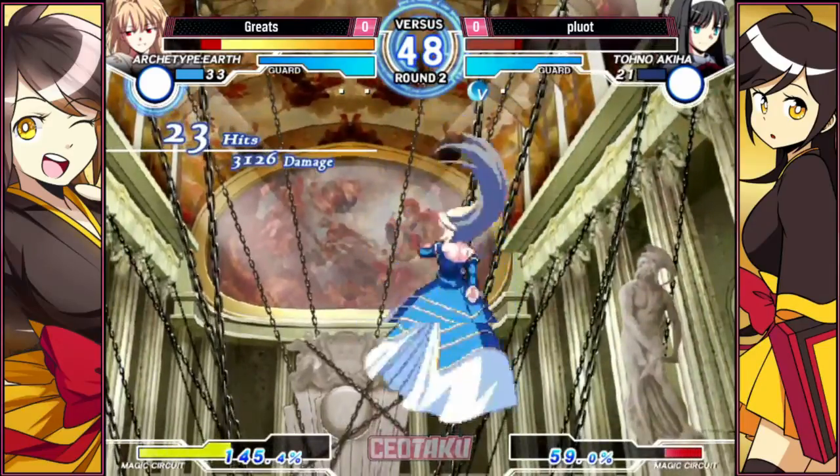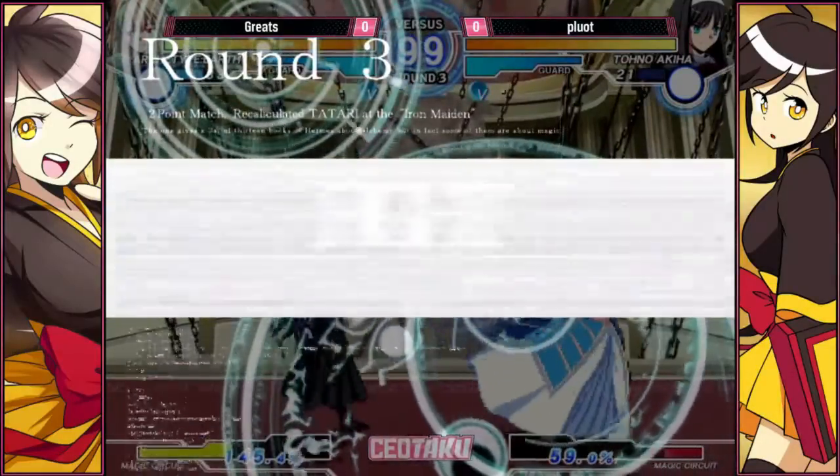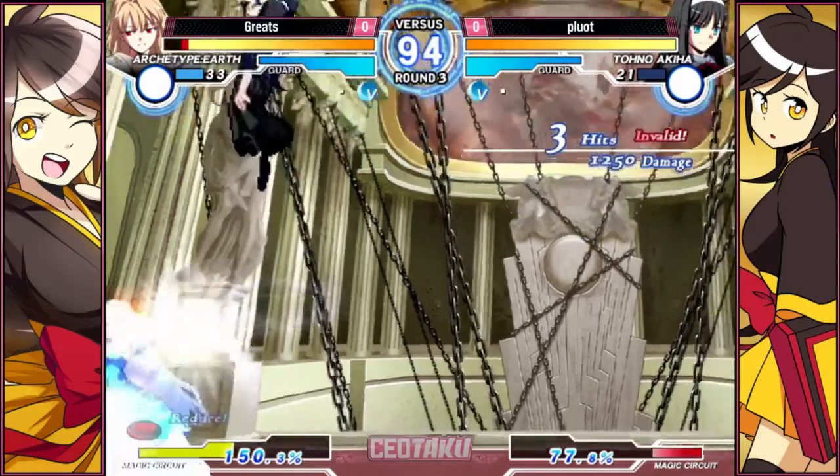The super is high, pretty good. That's a good super — hard-knockdown, tracks. You can get it off anything basically. If you're the Tiger DP version, you never lose it off anything.